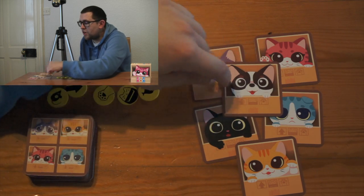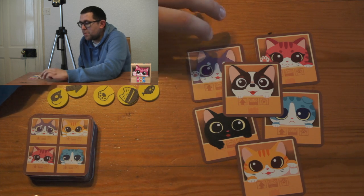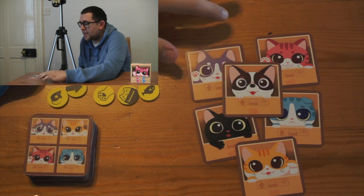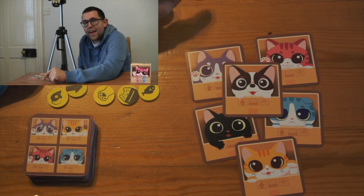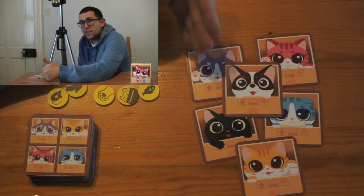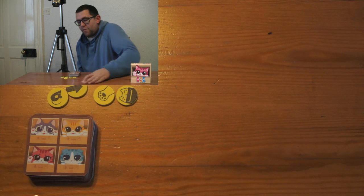If you are the dog, you score points for groups of three of the same colour. So three purple or three pink would score you two points each — three of any colour scores you two points. And empty boxes score you one point. You don't have to get them in a row. These are dealt at the start of the game and then hidden from everyone else.